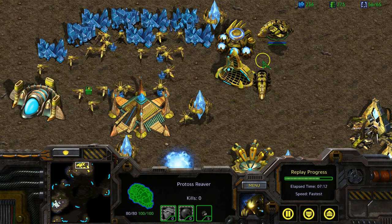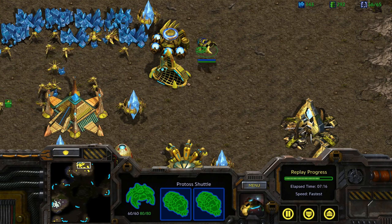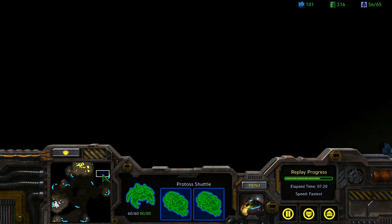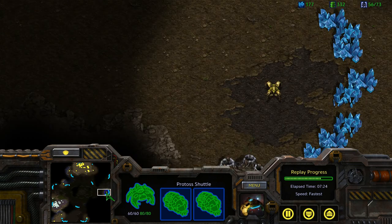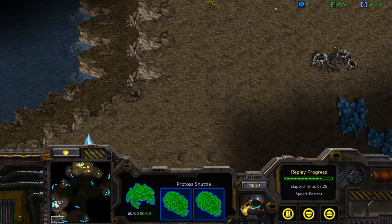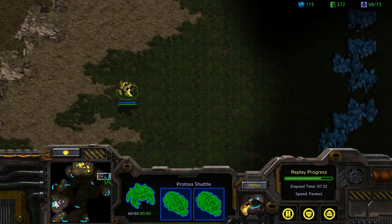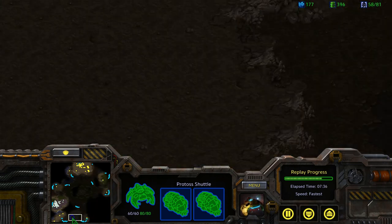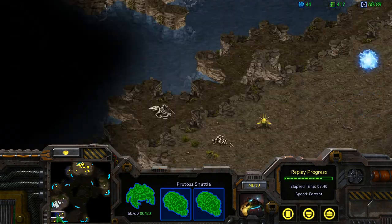Principle number 1. The route which the shuttle takes to your opposition's mineral line should be one where they are not likely, or least likely, to have enemy units which would spot the shuttle in its looming expedition. It is important to have recon ground units or observers placing strategic positions on the map earlier in the game so that you have enough vision and intel to inform you of the safety of the chosen route for your reaver's flight.